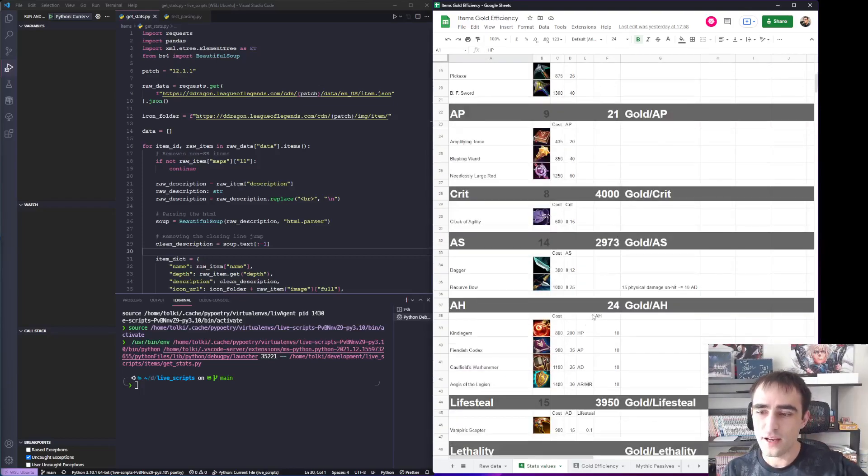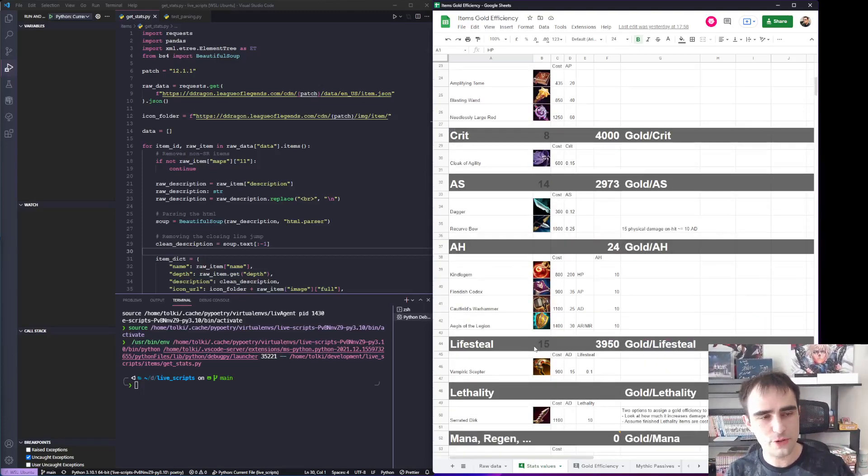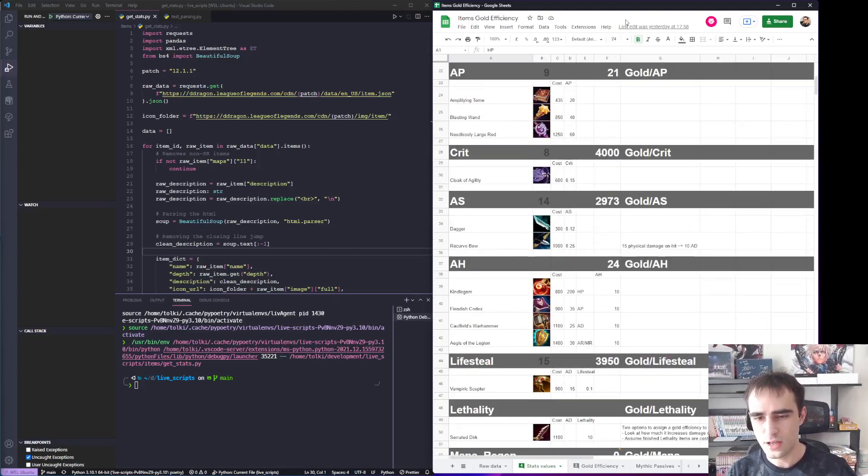Also, there are derived gold efficiencies that you need to compute, and this is where you have to introduce your own bias to how you compute that. For example, for ability haste, I went into it assuming that Kindlegem, Fiendish Codex, Caulfield's Warhammer, and Aegis of the Legion were gold efficient.